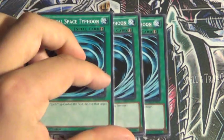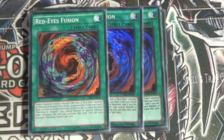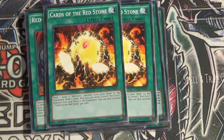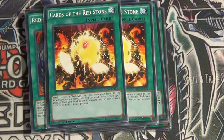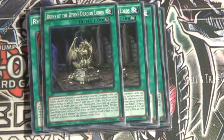For spells: three MST, three Red-Eyes Fusion, and two Cards of the Red Stone to help you draw into combo pieces that you really need — plus it makes your Red Stone plays a lot more consistent. The new level 6 Gemini from Invasion of Vengeance is coming — I'll be getting two of those, and I only really need one of this spell. So it'll be a 45-card deck after I get all that. I'll also be getting two of the new fusion from Invasion of Vengeance. I'll still be doing an update video when that stuff actually comes out.